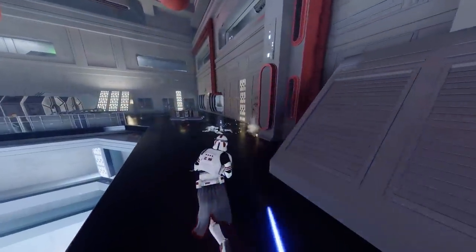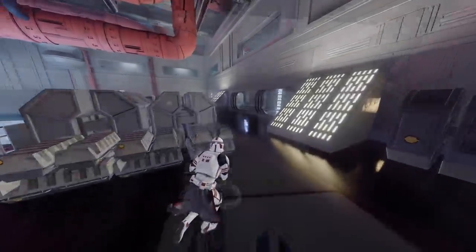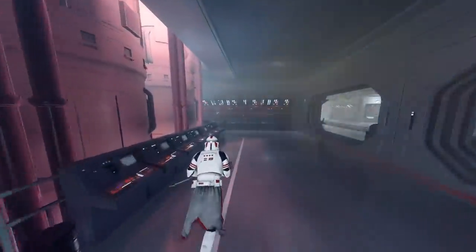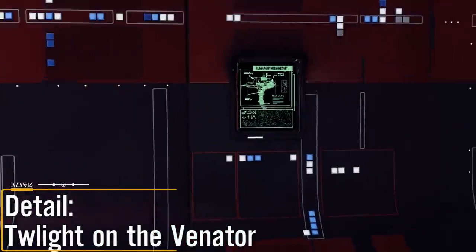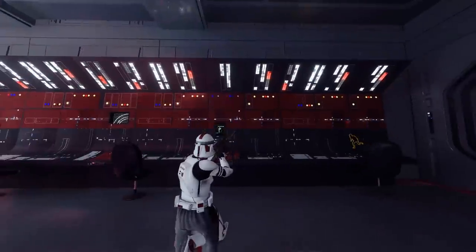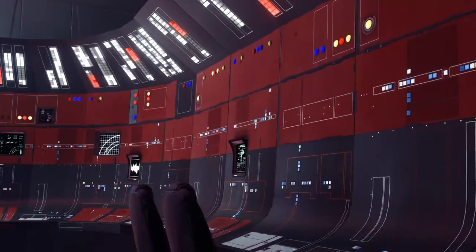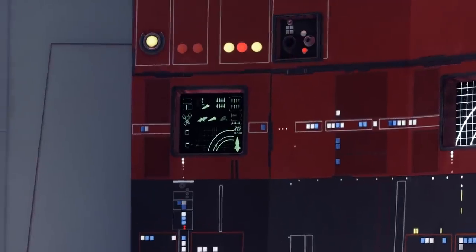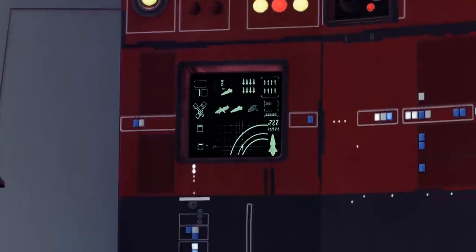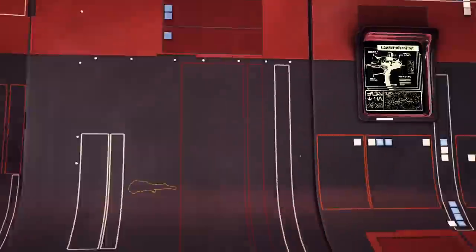Here is a detail specific to the Venator capital ship: some of the control panels inside the Venator actually display a schematic of the Twilight — Anakin Skywalker's personal ship during the first few seasons of Star Wars: The Clone Wars. I thought this was a really nice Easter egg, and the fact that the Twilight is referenced in-game in some way is a cool nod back to the Clone Wars TV show.